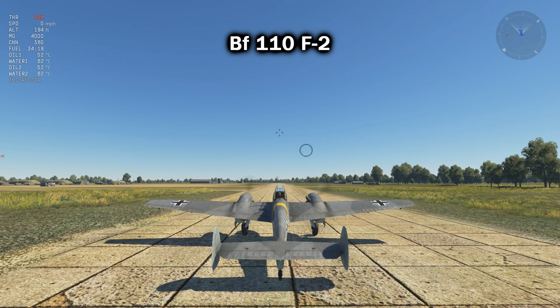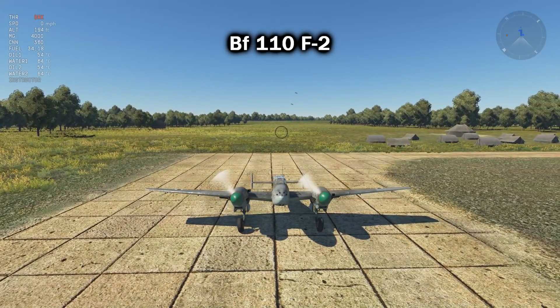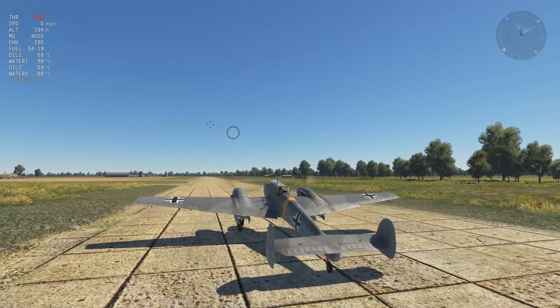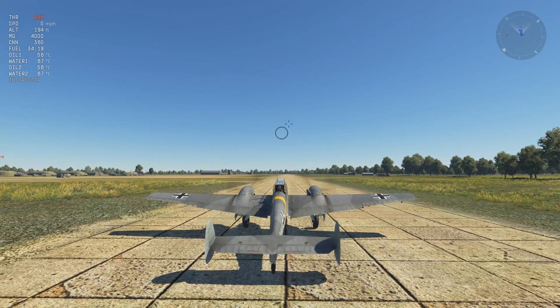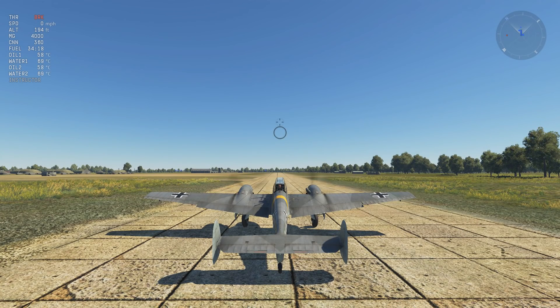This is the BF-110 F2. Let's see how she looks on takeoff. This thing has one impressive extra modification weapon loadout — a whole variety of bombs, cannon pods, and 12 rockets that don't have a lot of penetration but look like they have a lot of explosive power.